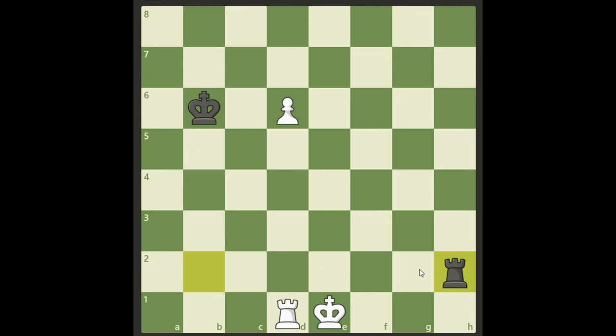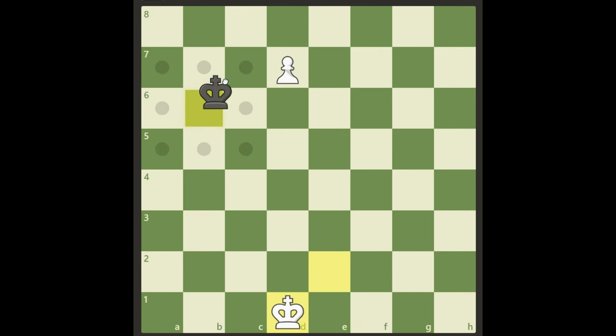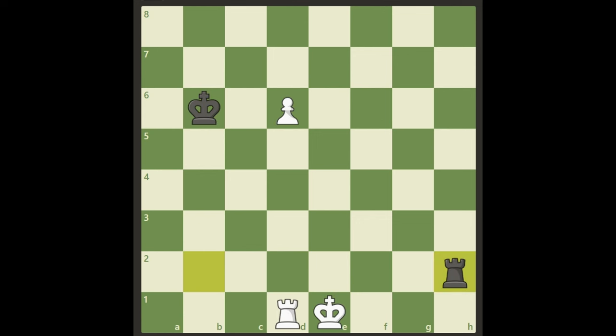If we play Rook d1, black will just move his rook to the other side. Then after d7, he can simply give a check, exchange the rooks, and stop the pawn — and this is a draw.